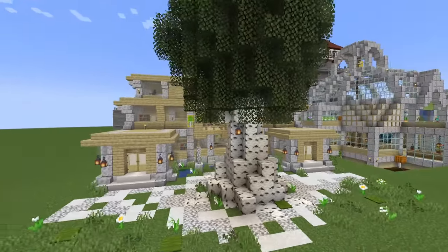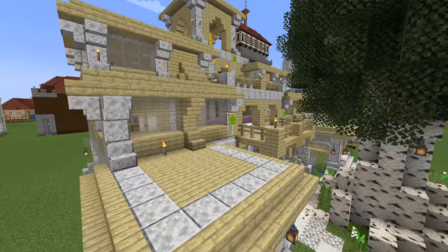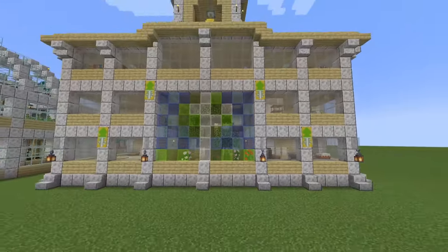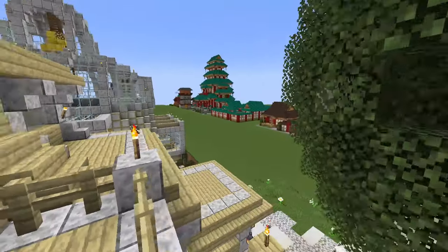Now we have the Birch build style. This really is a style unto its own — you can see the town hall here. I'm going to need a lot of diorite and granite and stuff like that for this one. From the back it's pretty unique, and there's a nice bell tower up the top here. Quite a big town hall, that one.